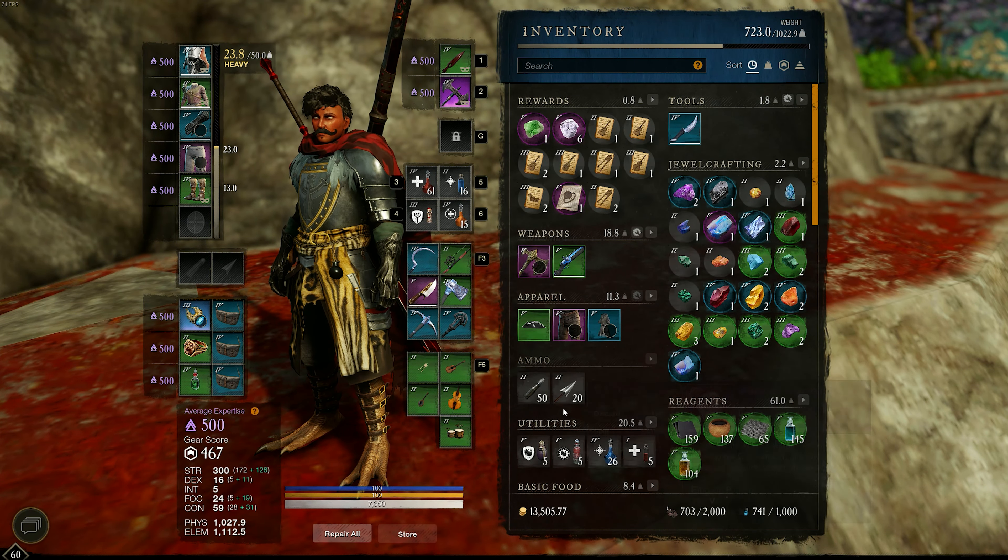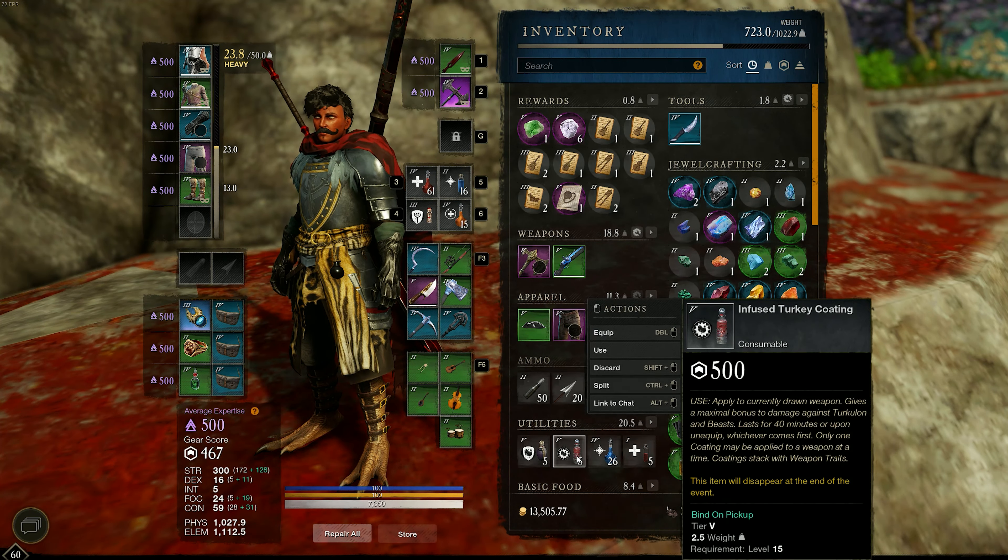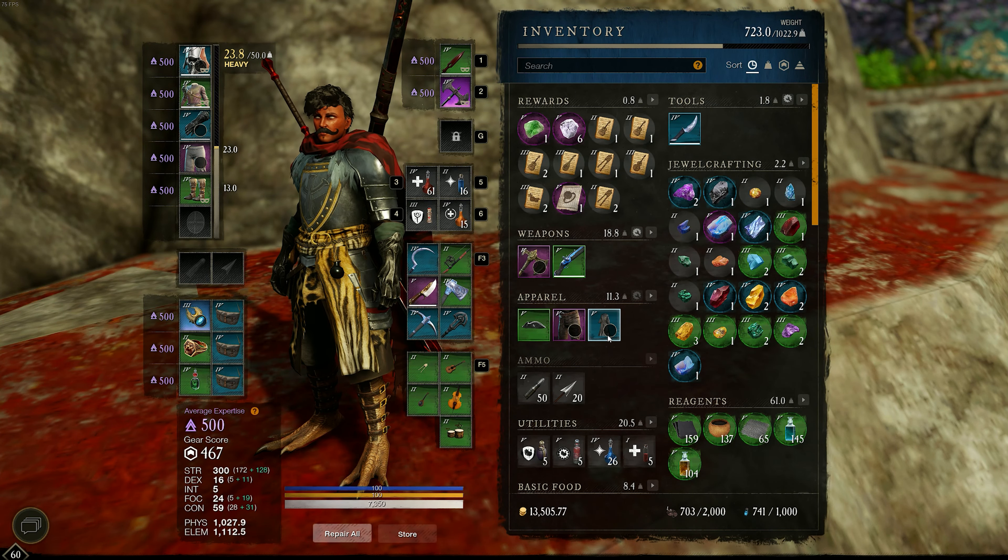The Turkloin's Claw increases your chances of getting the gypsums, as well as the infused turkey ward potion, which increases damage absorption from Turkloin, and the infused turkey coating, which gives you an additional percentage-based damage on Turkloin after you apply it to a weapon.